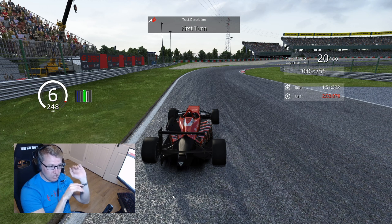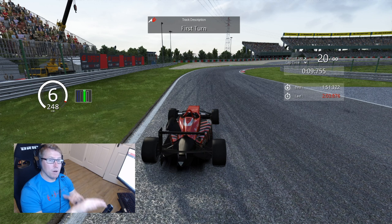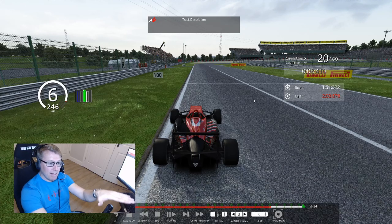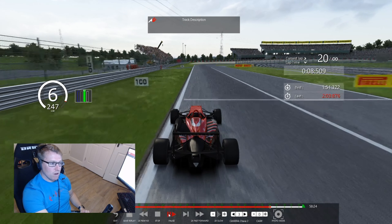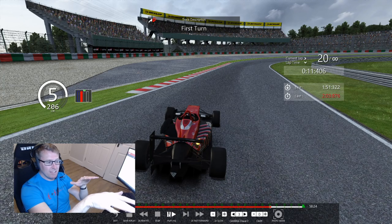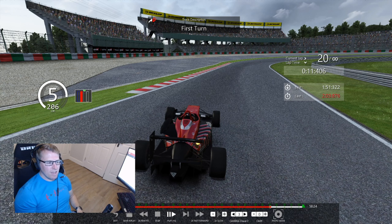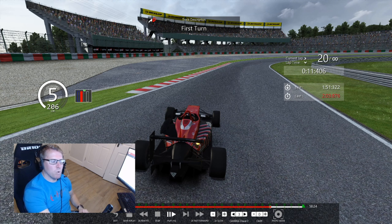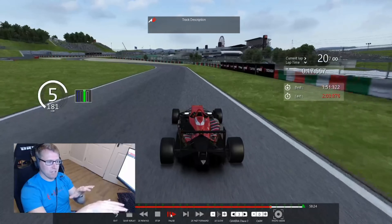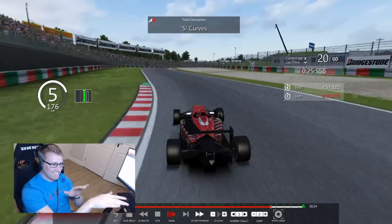Once you get all the way down the straight, nobody's going to pass you out here. They might get alongside you after having a draft, but if you manage to keep them behind you they'll stay there. It doesn't really matter how fast or slow you go — just nail your lines, nail your apexes. They're unlikely to pass you unless they're super aggressive, so I wouldn't worry too much about them. If they do pass you, they probably would have passed you anyway at some stage.